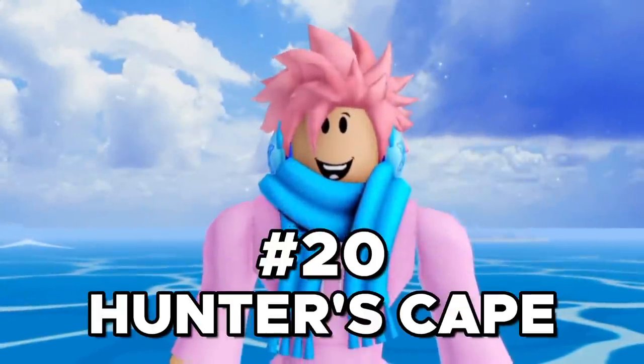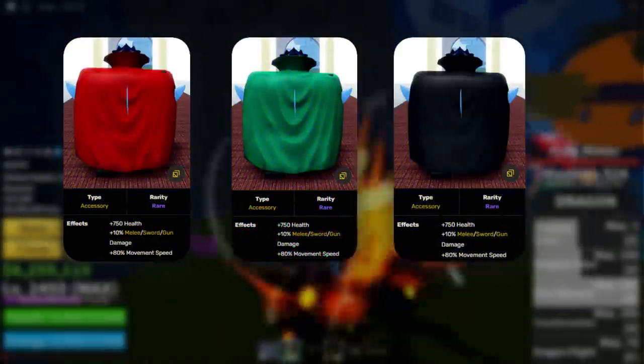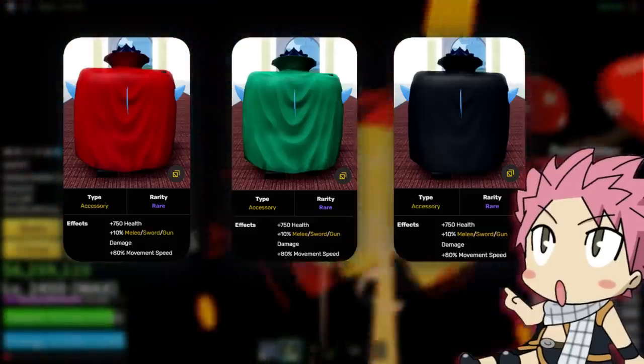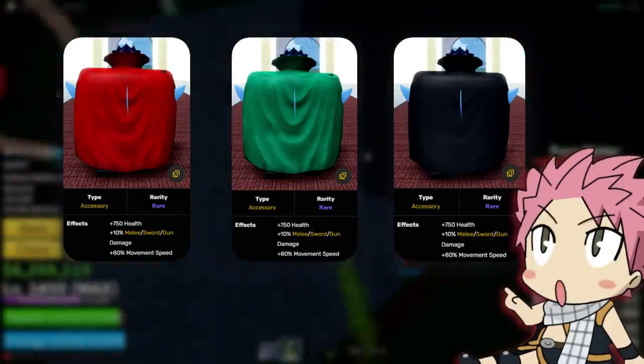Next on the list, we got the Hunterscape, and guess what — this one also has three different colors: Red, Green, and Black. It gives you plus 750 health, plus 10% melee, sword, and gun damage, and plus 80% movement speed — the exact same stats as the Bandana. But in my opinion, the Bandana looks a lot cooler.